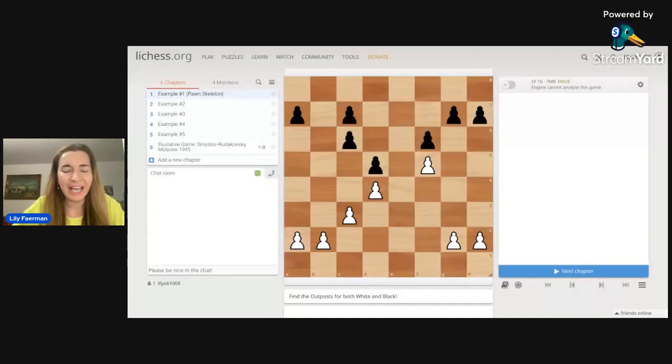An outpost is a square in your opponent's territory where you can place your piece and it would be defended by your pawn, but it also cannot be attacked by the enemy pawn. And a path is a way to get to that outpost. We're going to look at examples of how we can get to those outposts the fastest and safest way possible, and look at different examples of what the outpost can look like.